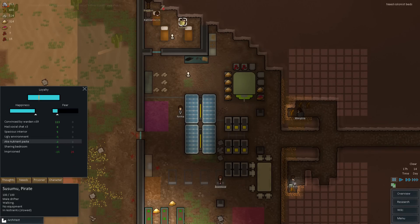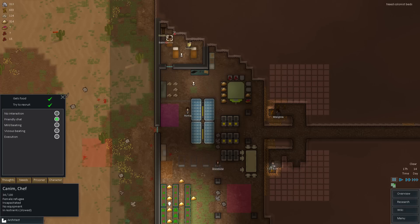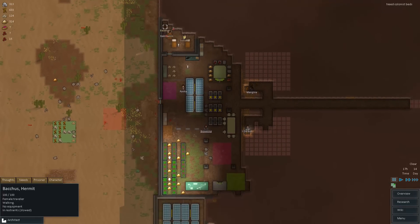Spacious interior — but they're sharing a bedroom. Well, guys, that's how it happens. K'neem, let's go ahead and try to recruit this person — do a little friendly chat. Susumu the pirate and Bacchus — all these people are set up for friendly chats to get recruited.